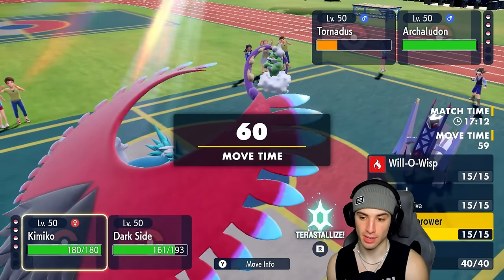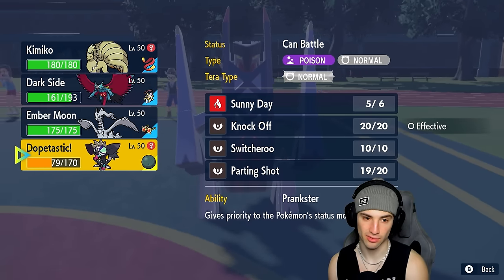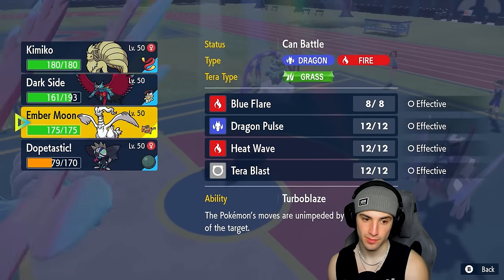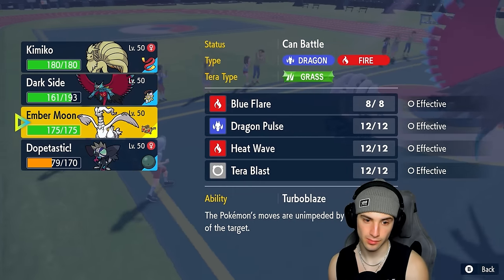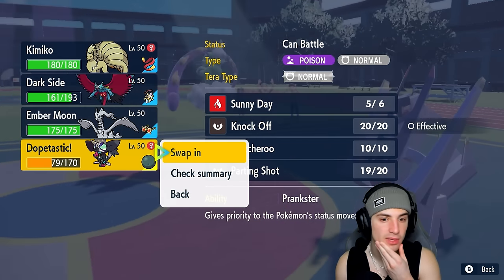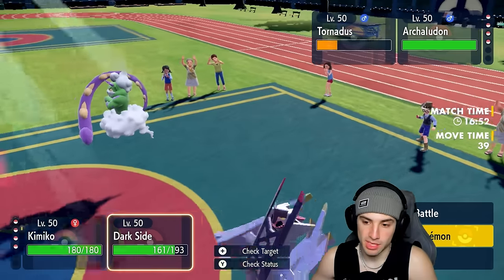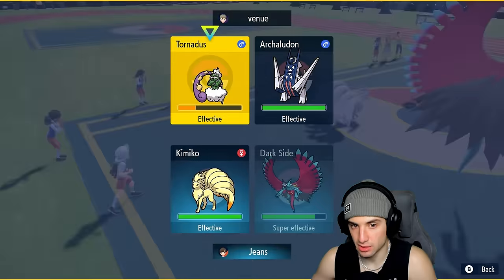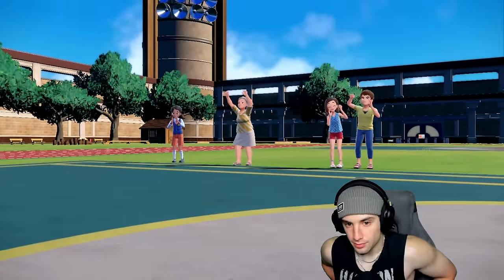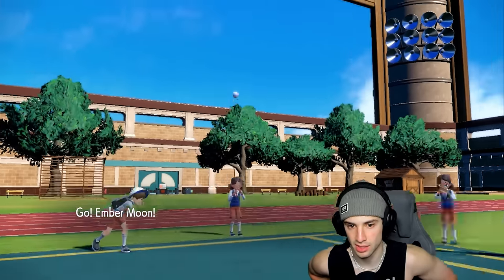Raindance coming back out. I could Snarl, go back into Grafaiai, or swap to Reshiram. I want to save Grafaiai since having it will be massive. I'm going to go back into Reshiram and just Dragon Claw Tornadus. Back into Grafaiai — Tornadus could go for Bleakwind Storm which looks scary, but I think they want Rain Dance. They go for Tailwind instead, which is totally fine for speed control.